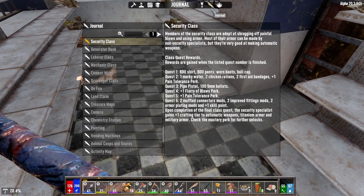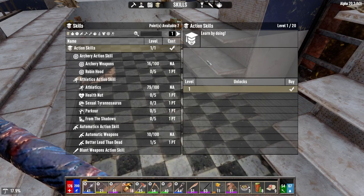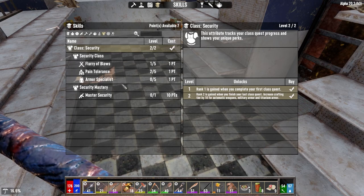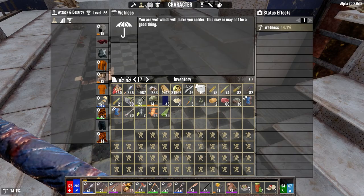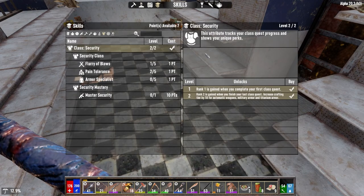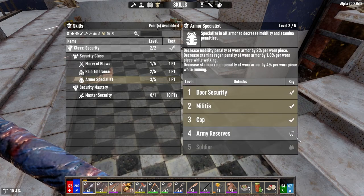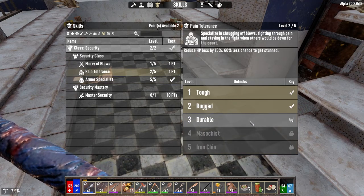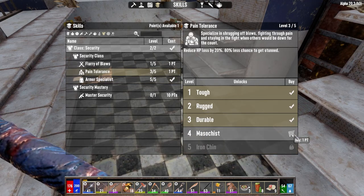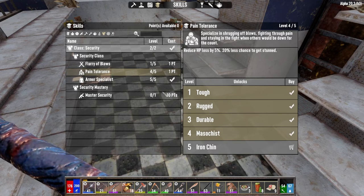Now we should have security classes done. We've got seven points, so if we go to security — here's what I really want: armor specialist. I think we can get that. What level are we? 56. We've got four more levels before coil. We've got the coil shotgun already though — we can't make the ammo for it so it's kind of wasted. I think we're going to go with the remaining two points into pain tolerance — reduce hit point loss by 20%, 80% less chance to get stunned.